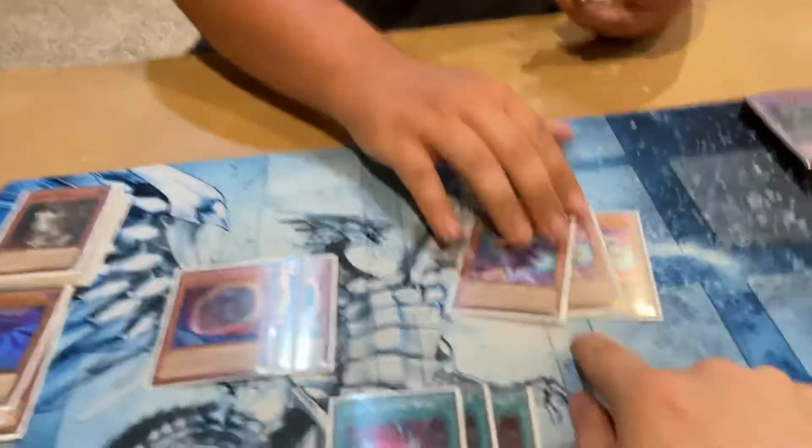Phantasmae is pretty good against Sky Striker too. I faced one Striker deck and it was a very close match, but having Phantasmae to just negate Widow Anchor and negate Shark Cannon was just fantastic. I love that a lot.